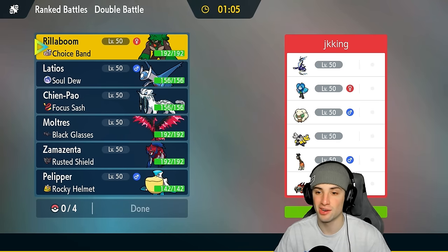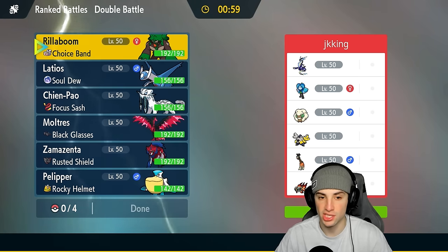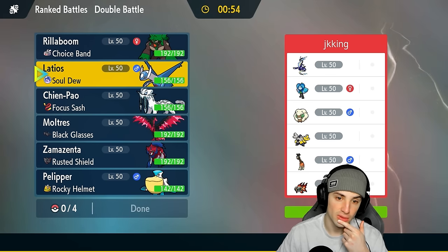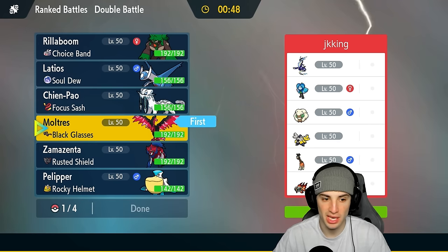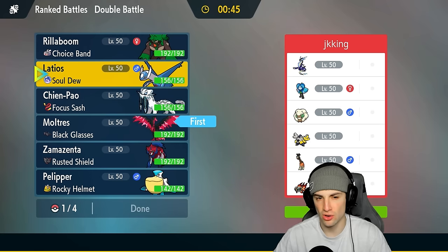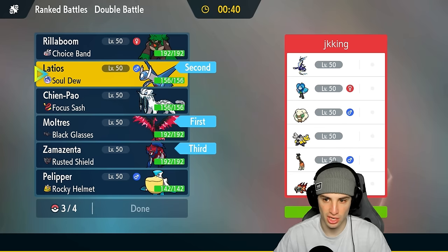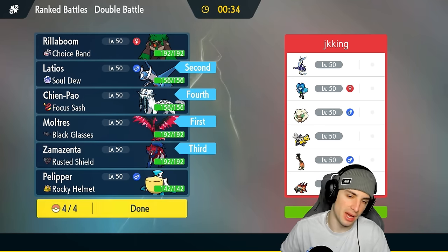Going up against a Miraidon team in the third and final match. They've got Wo-Chien, Ogre Pon, Whimsicott, Iron Hands, and Raging Bolt. I definitely want to bring Latios here — we can do big damage onto Miraidon. We need speed, so Moltres for Tailwind. I'll lead Moltres and Latios, bring Zamazenta in the back, and last is Scream Tail. No Latios last match, so I definitely want to throw it in here.